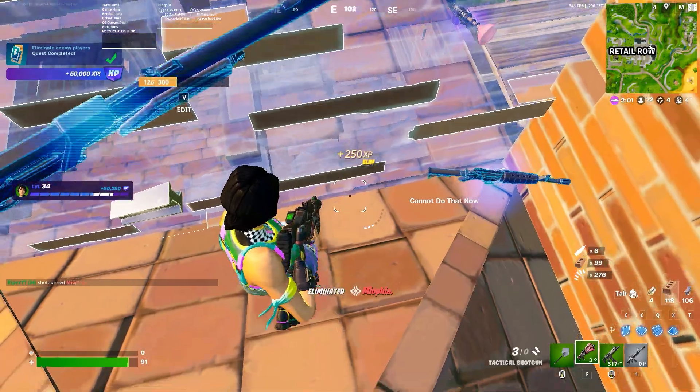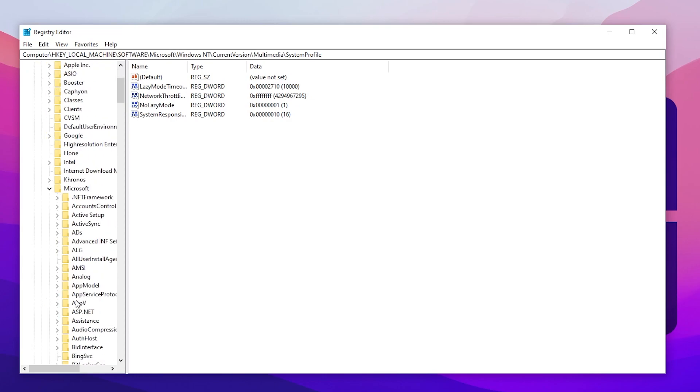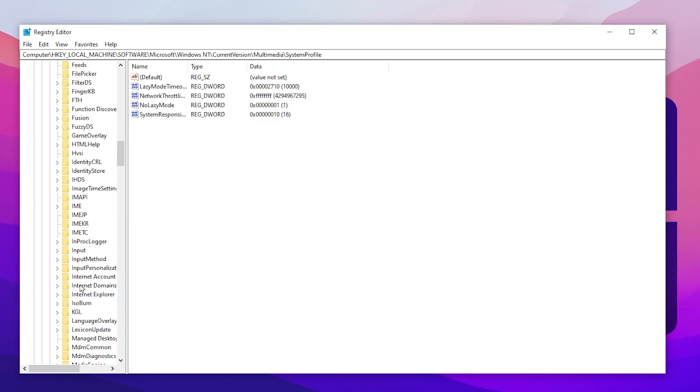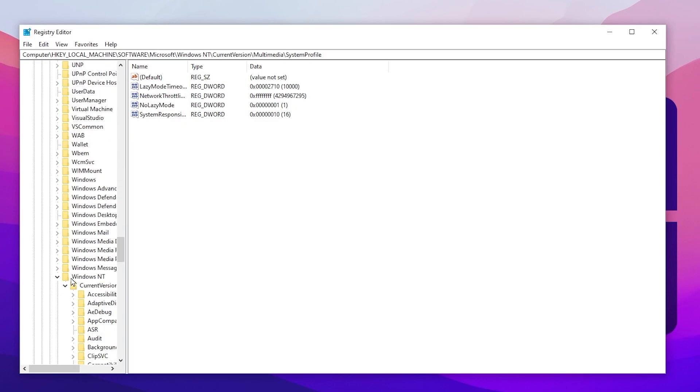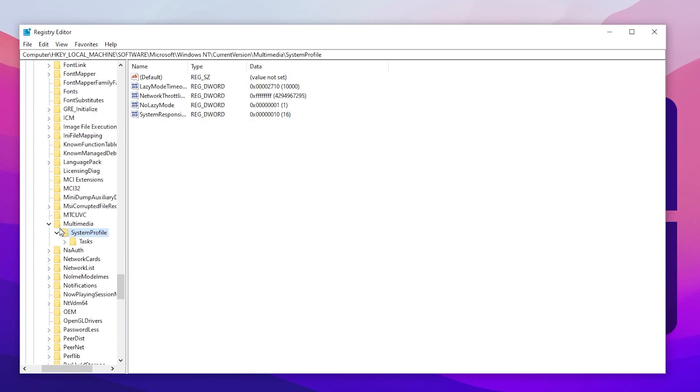The next step is to optimize our network and system responsiveness settings in the Windows registry. Go to HKEY_LOCAL_MACHINE, then Software, then Microsoft. Scroll down to find Windows, click the dropdown, go to CurrentVersion, scroll down to Multimedia, go to SystemProfile, and click on the SystemProfile folder.